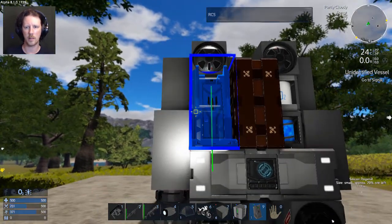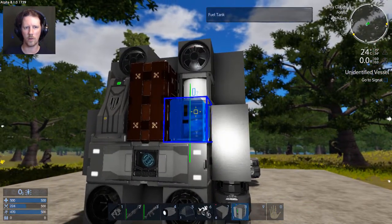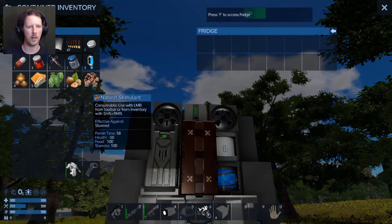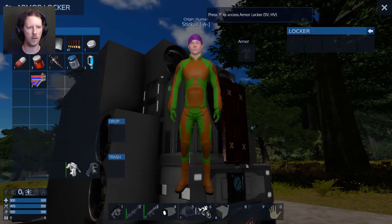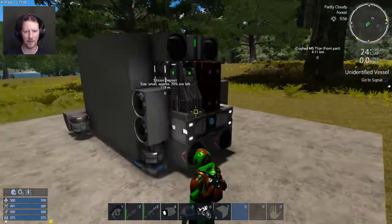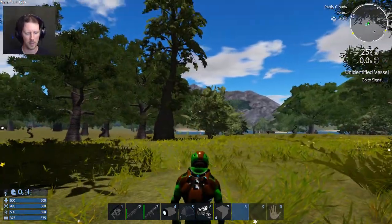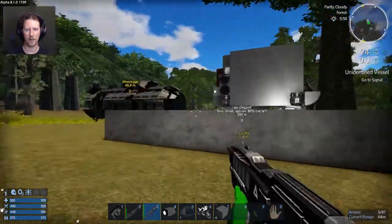I can still access that. The fridge right now is gonna go here. Perfect, okay. I can finally put - oh there we go, I got armor! Oh yeah, looking sharp. Better check that out - oh man, I have a jetpack now! A little bit of armor goes a long way.